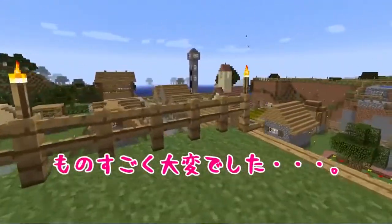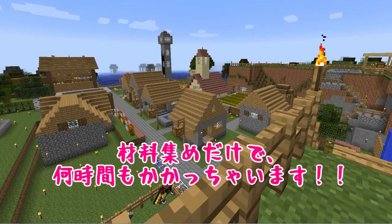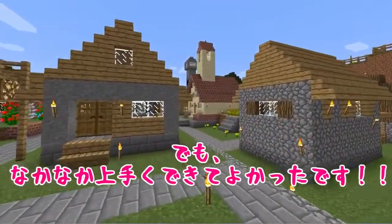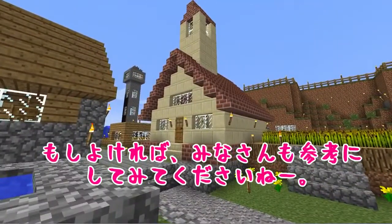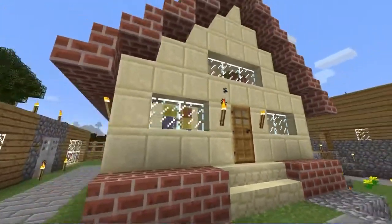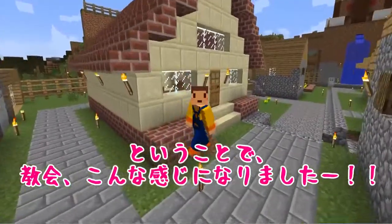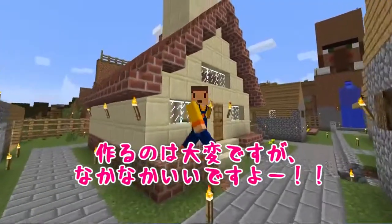ちょっと上から見てみましょうかねー。おお、こう見ると、境界っぽく見えますかねー。なかなかいい感じです。それにしても、砂岩とレンガで建物を建てるのは、ものすごく大変でした。材料集めだけで、何時間もかかっちゃいます。でも、なかなか上手くできてよかったです。ということで、境界、こんな感じになりましたー。作るのは大変ですが、なかなかいいですよー。